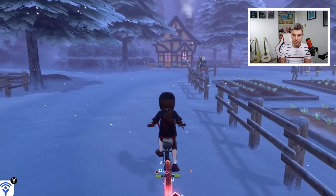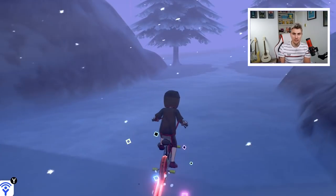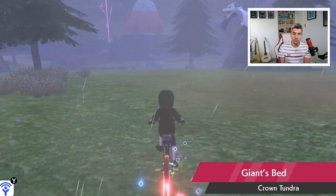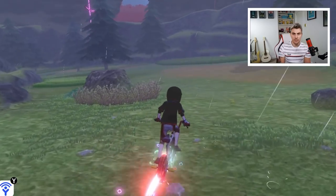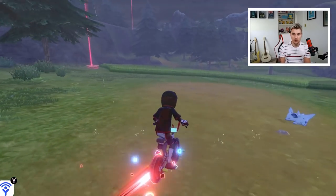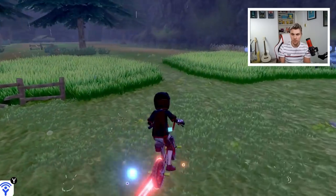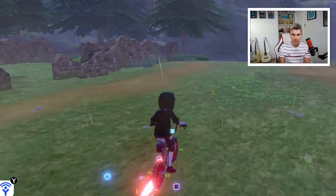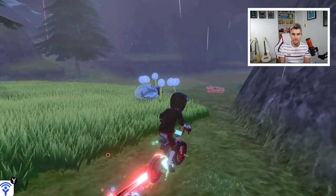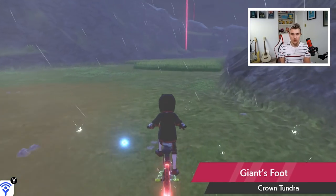We'll hop on our bike starting from Peony's hut in Freezington and make our way out onto Frostpoint Field. We want to be heading toward Giant's Foot. We're going through Giant's Bed right now, and then we need to make our way to Giant's Foot which will take us to a cave system where the Three Point Path is. Stay to the right — don't go up any paths — come past the old cemetery, keep right, and take the turning onto Giant's Foot.